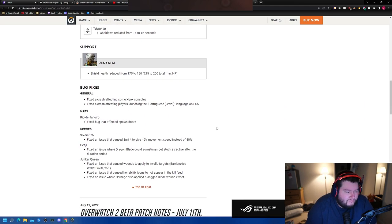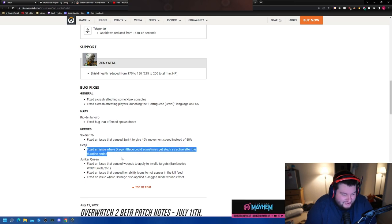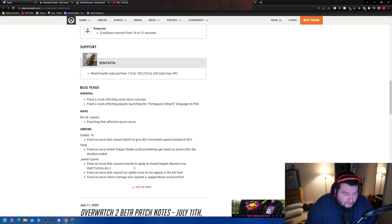General bug fixes: fixed crashing on some Xbox consoles — no PC crashes though, my game has crashed like 15 times. Effects on spawn doors fixed. Fixed an issue where sprint gave 40% movement speed instead of 50%. Fixed an issue where Dragon Blade could sometimes get stuck active as the duration ended — you could basically have infinite Dragon Blade, that was hilarious. Fixed an issue that caused wounds to apply to invalid targets like barriers and ice walls. Fixed an issue where ability icons didn't appear in the kill feed.